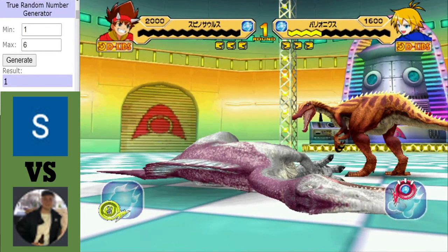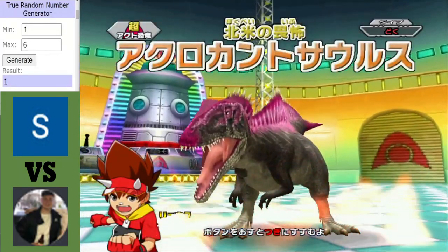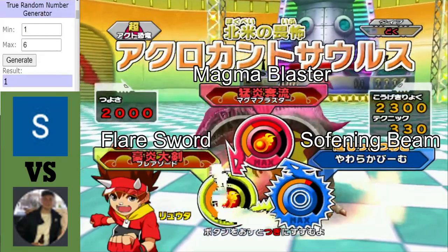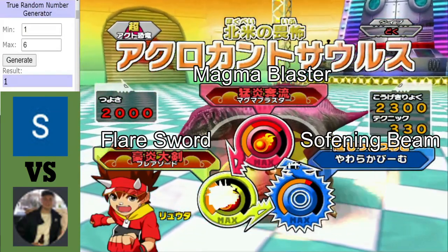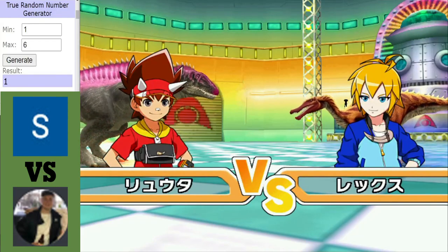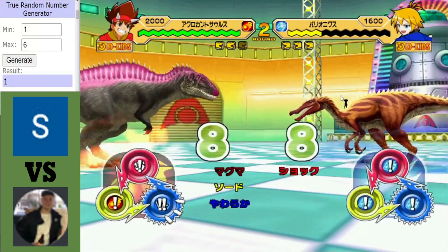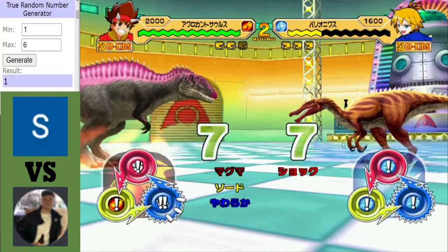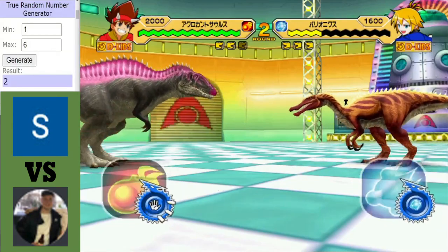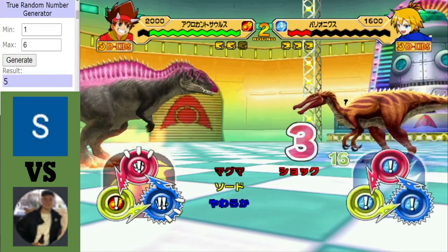The Baryonyx defeats the Spinosaurus, but it did take a beating. I think Pilk has a good lead now because up next for Star Pumpkin we have Alpha Acrocanthosaurus, which will be at a type disadvantage against the Baryonyx. I might change Shockwave going into the knockout rounds. When this guy gets Shockwave, the opponent's move is randomly generated — which pretty much guarantees that the person using Shockwave can't lose that round.